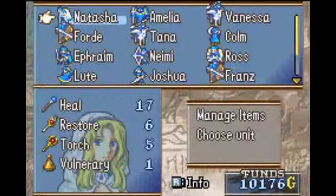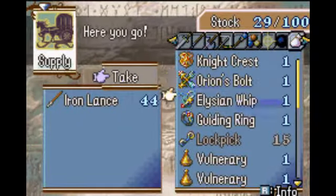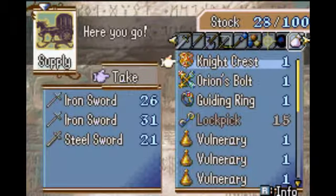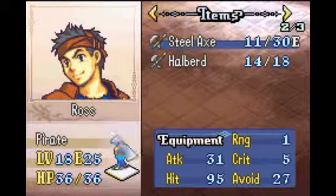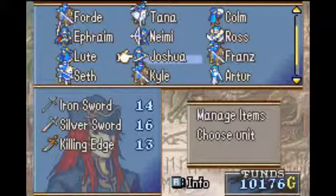Before I go on, I'm going to be doing a couple of things. We want the Elysian Whip — take it — and we also want to take the Knight's Crest. What level is Niemi? Okay, not yet. Not yet, everyone.